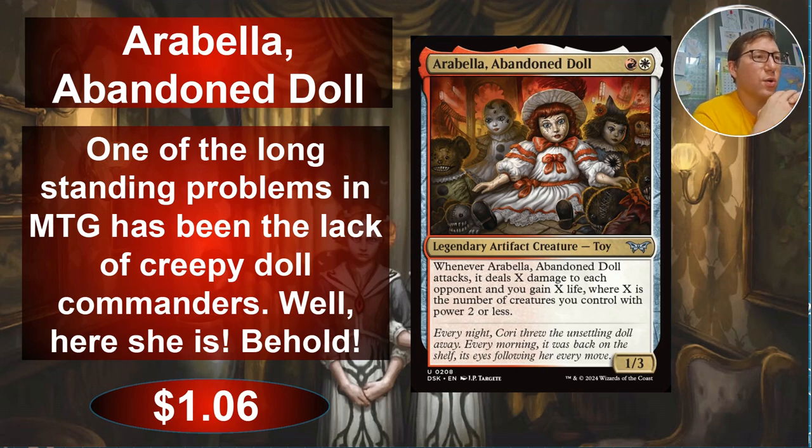Starting off creepy: Arabella, Abandoned Doll. A white and a red — for a 1/3 legendary artifact creature toy. Super creepy. And whenever she attacks, it deals X damage to each opponent and you gain X life, where X is the number of creatures you control with power 2 or less.